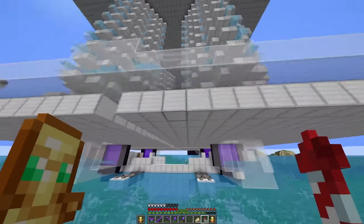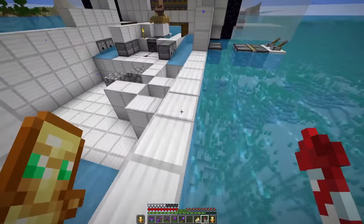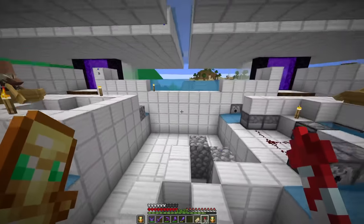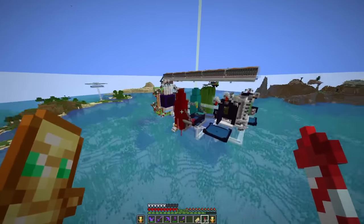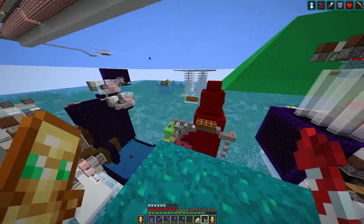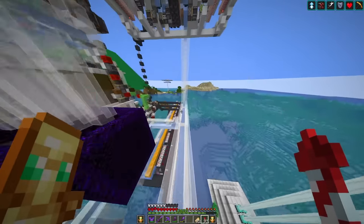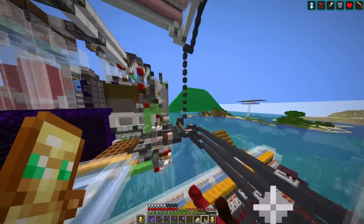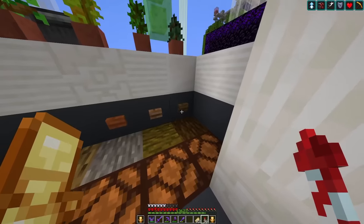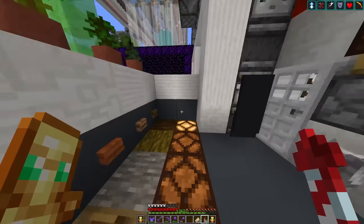Right over here we have a creeper farm — this is actually the same farm I used to get the extremely rare zombie villager riding a chicken. I set up a system for collecting just the jockey mobs and it worked really well — I've gotten quite a few rare mobs from it. Right over here we have our tree district where I collected every single type of wood: dark oak, crimson nylium woods, mangrove tree farm, and of course the everything tree farm which can switch between five different types of wood.